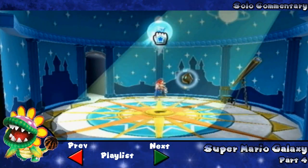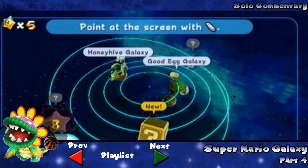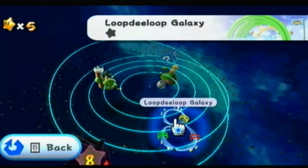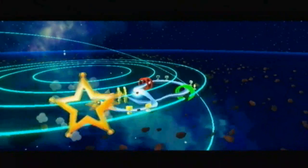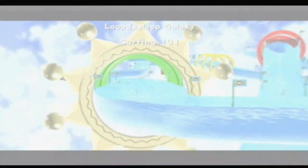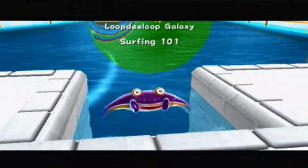Welcome back everybody to Mario Galaxy. We're going to point at the screen and go to this new galaxy known as the Loop-de-Loop Galaxy. I kind of hated this galaxy when I first did it, mostly because of the controls. We're going to go into Surfing 101, which is the only star in this galaxy. Thank god, because this one is like... yeah. But there's Ray.